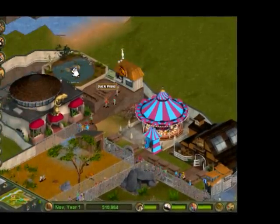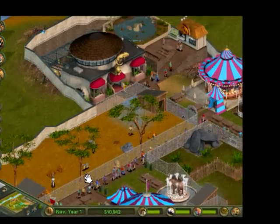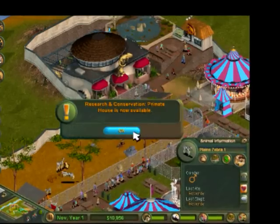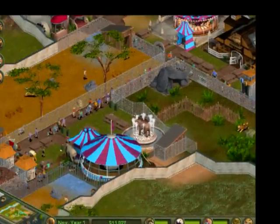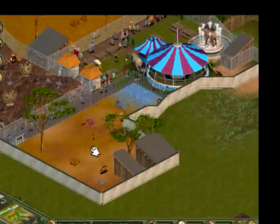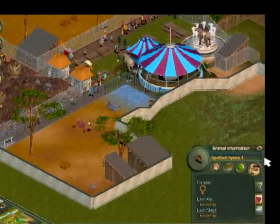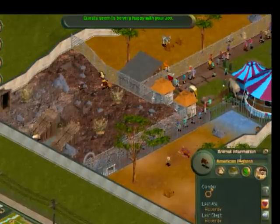Little duck pond, reptile house, and then you've got zebras and gazelles in there, well suited. Primate house — I haven't got any space. Elephant ride, and then you've got spotted hyenas, nice frozen, and American bighorn sheep, four suited.